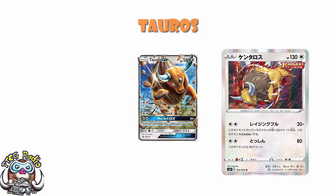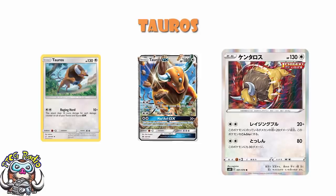They also had the GX attack, which is 30 times, which is obviously amazing. And then we had the Tauros from Team Up, which looked good but we never actually managed to get it working. It did 10 damage base and 10 more for each damage counter on all of your Tauros and Tauros GX — never ended up being good, but it was a fun idea while it lasted. But here, this is just better.